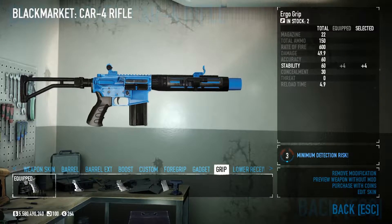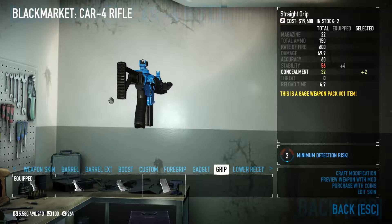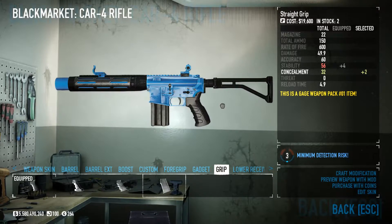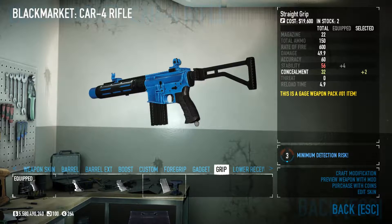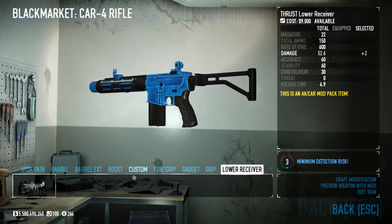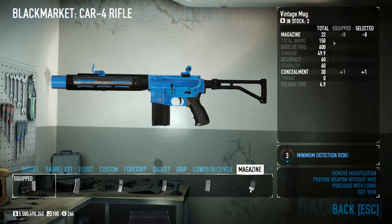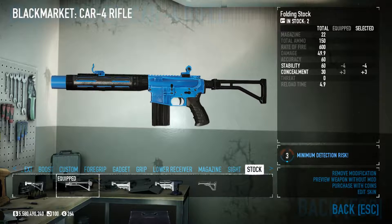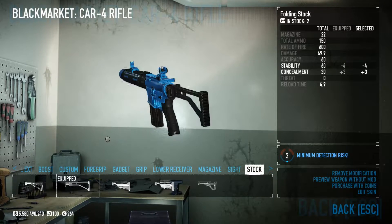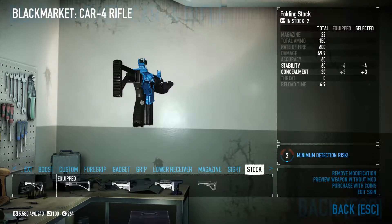For grip, I went with the Ergo Grip, just to add some stability. If you have Gage Weapon Pack 1, you can get the +2 straight grip mod, but it's optional — 30 is still a good concealment. I don't have a lower receiver because that's a different DLC, but you can add that. Vintage mag for +1 concealment, but it does take -8 from our total magazine. No sight, and we have the folding stock for +3 concealment. This is all around just a decent weapon. You probably won't be using this weapon much in stealth — it's just there for if you need to or want to.